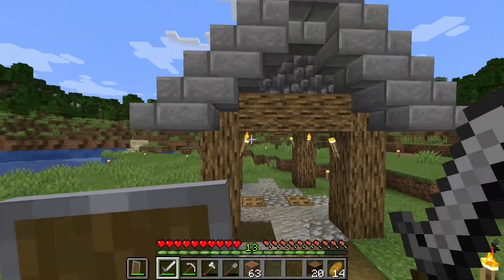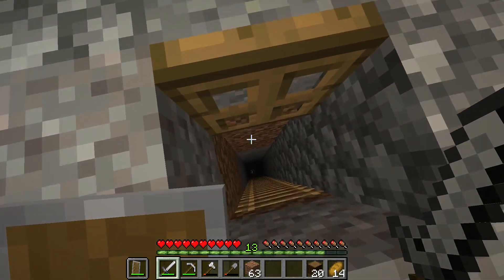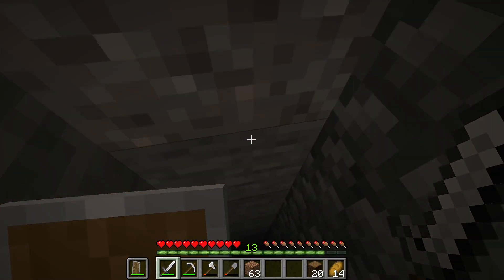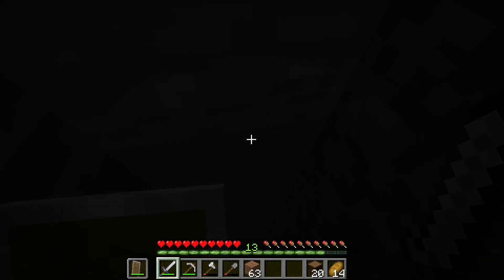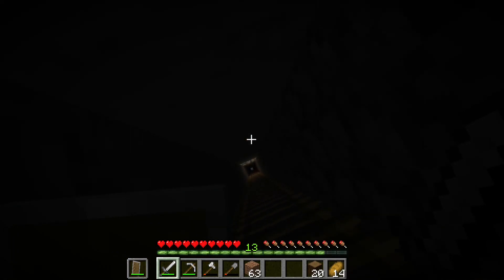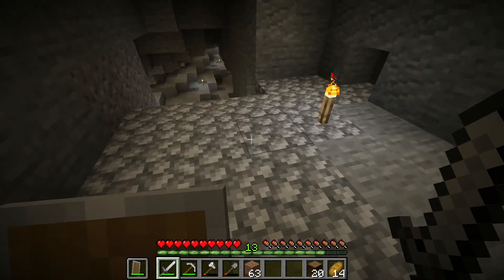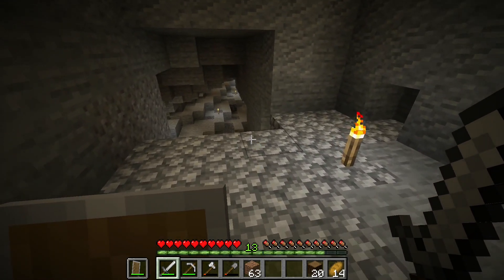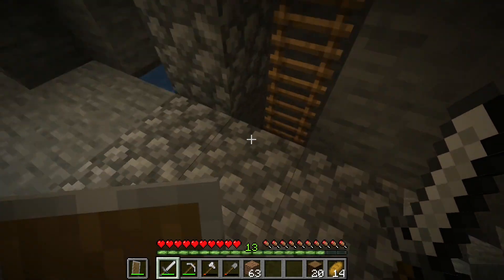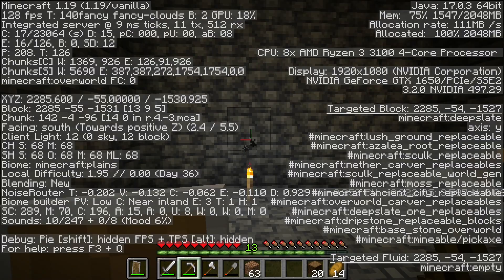We also built this mine entrance. Speaking of the mine, we were actually wrong — outdated with our information about where to put the mine. We had it on Y-level 12, but where we wanted it was apparently Y-level negative 55. This is where we were at Y-level 12, so we had to go even further down.